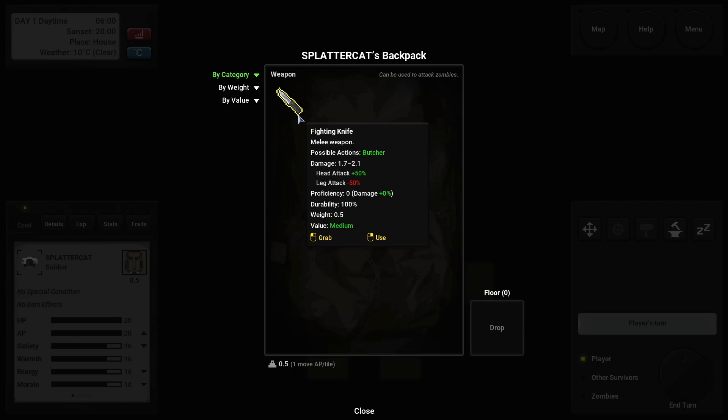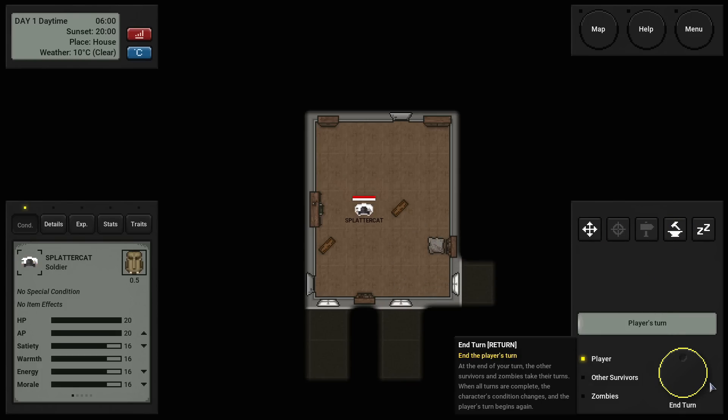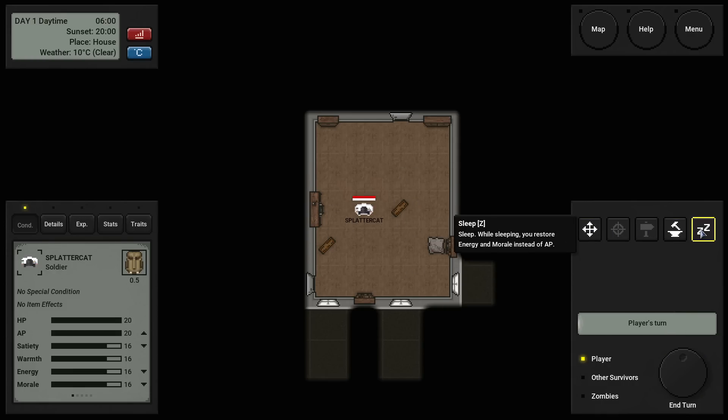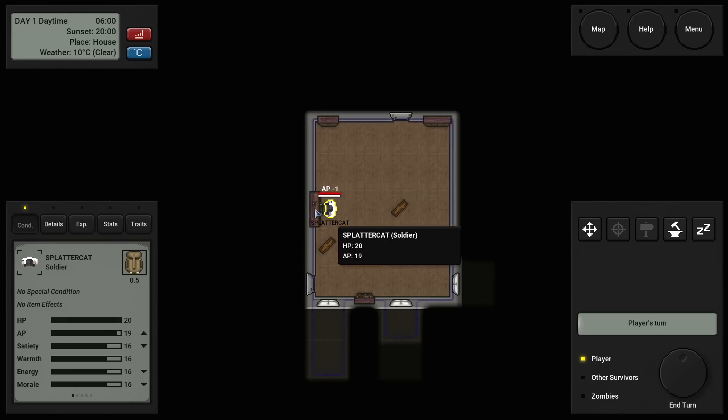We have our backpack. Right now we've started out with nothing but a combat knife — a K-Bar knife on account of being a soldier. There's an end turn button — when you run out of AP, just click that and it'll take you to the next turn. The entire game has kind of a very analog, clicky, clunky UI, and as a fan of things like Fallout, I instantly fell in love with it.